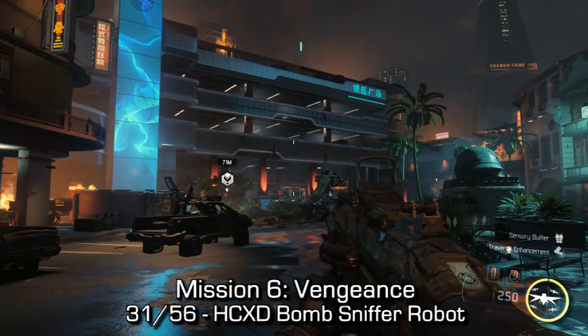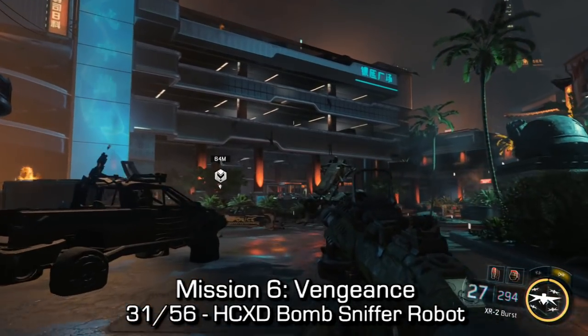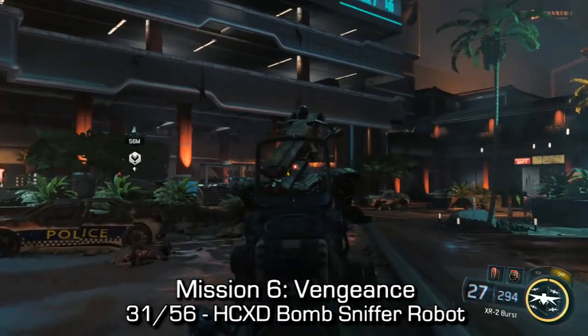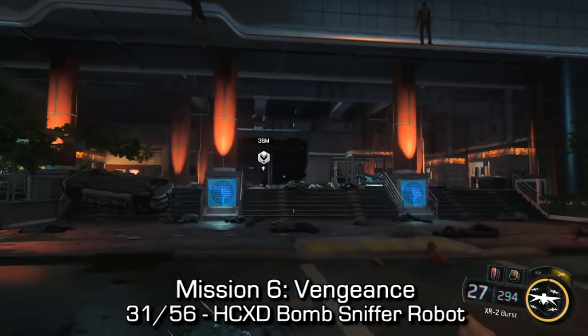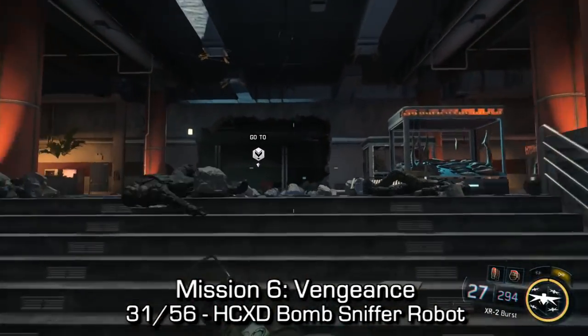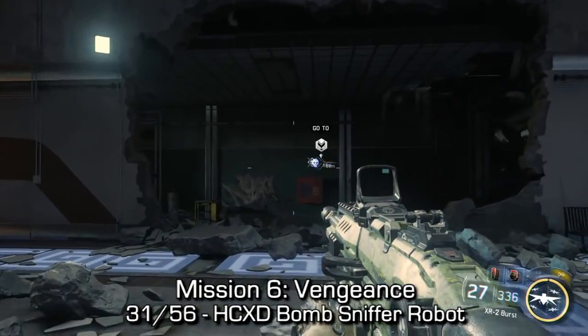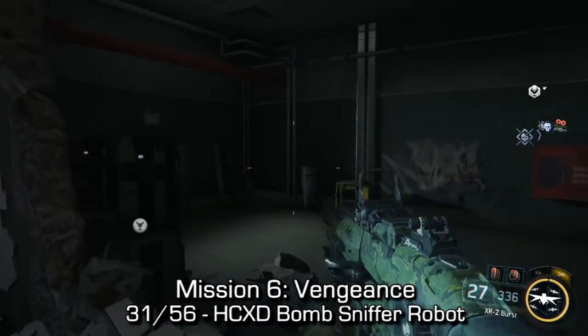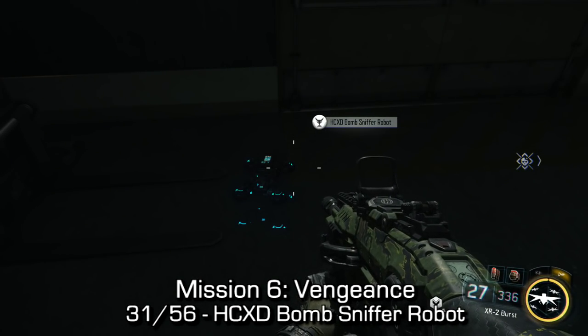Still on mission six, Vengeance, we can find the HCXD bomb sniffer robot. When we find our way close to a parking lot, we take out a huge boss that crashed through the wall in front of us. We're going to go to our objective on the right-hand side, but instead of that, go around to the left-hand side to find the robot itself.